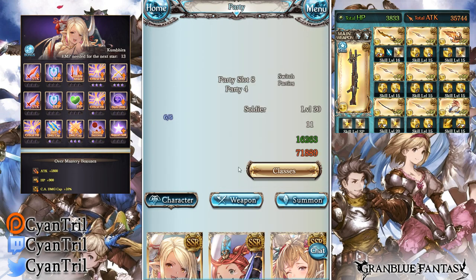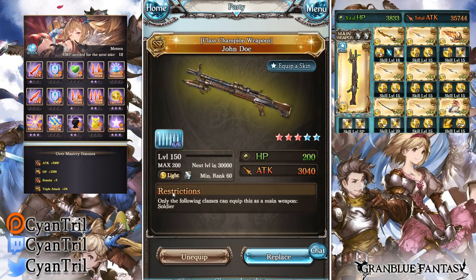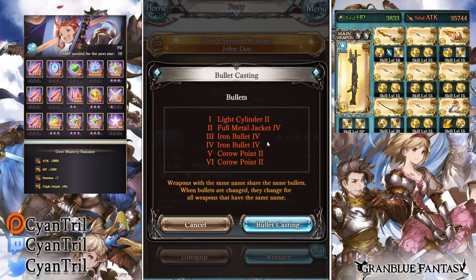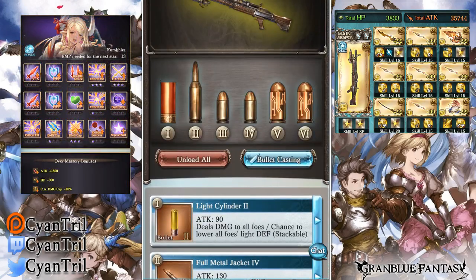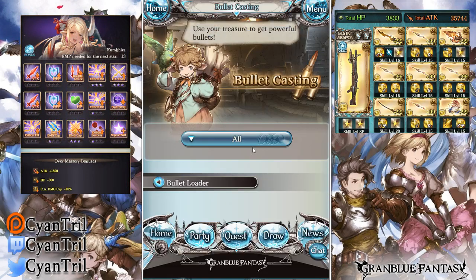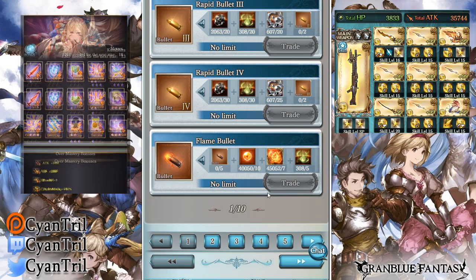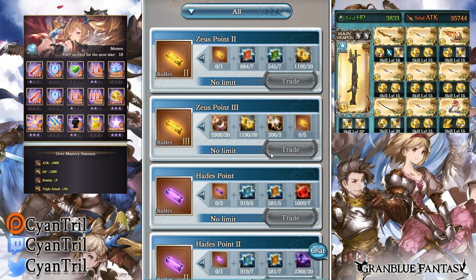One thing to mention is that there are new bullets to be farmed. I'm currently using the bullets from the prior weapon — the Nebu-something, I don't remember the name. Now we have John Doe, and John Doe does come with new bullets to be farmed. Note that you can use your old bullets from old weapons, but I'd recommend farming the new ones. The new ones do have quite a bit of requirements.